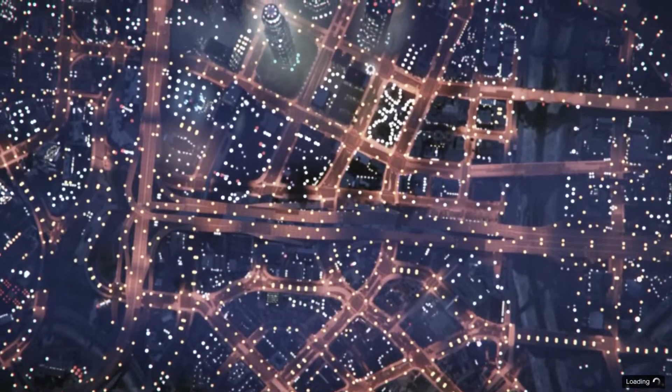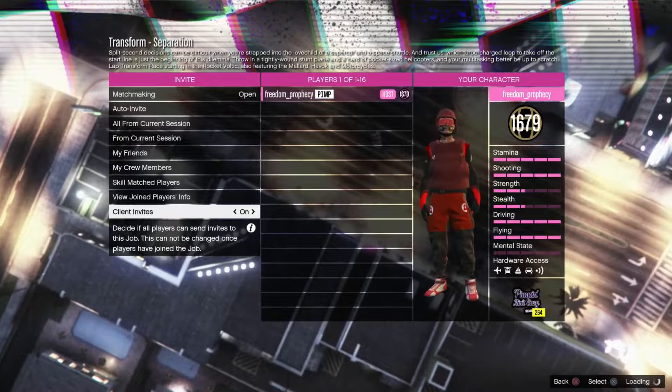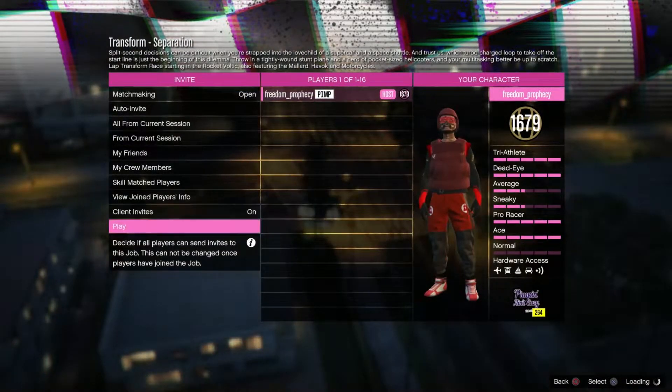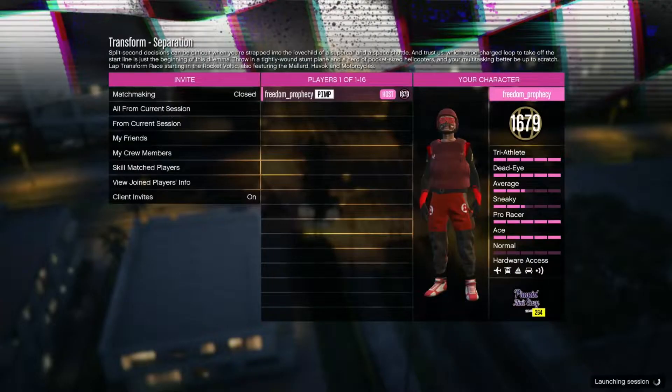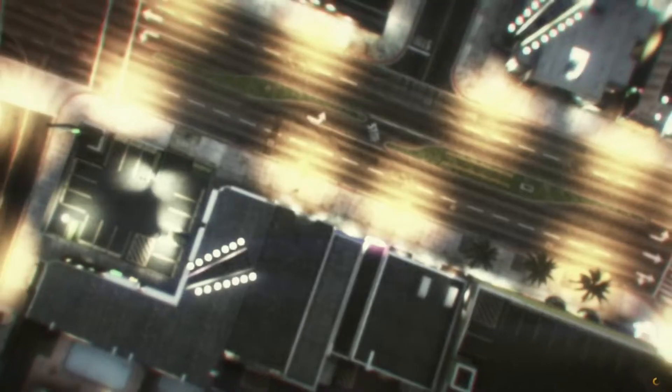You probably want to turn off your matchmaking, which I'll do when I get to the ground. I'm in an invite-only session — I'd highly recommend you do this in an invite-only session too. I'm going to launch the job and then back out, and I'll spawn right here in front of the clothing store.